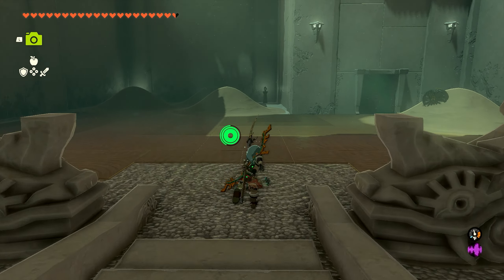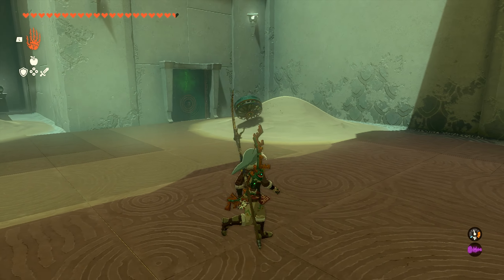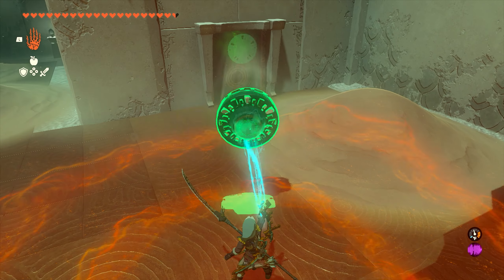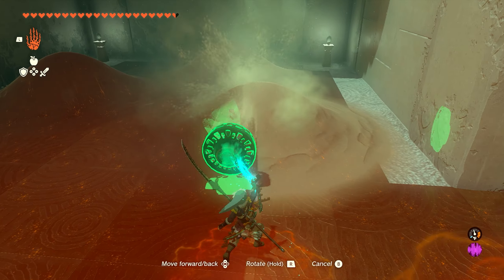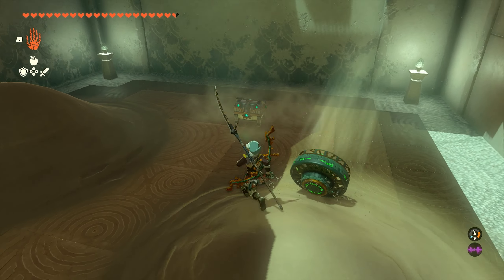Alright, so as soon as you enter the shrine, the first thing we're going to do is come down here to the right side, and we're going to pull this fan that's in the sand, and we're going to turn it on and use this to clear the sand pile in the back. You'll see we have three over here, but we really only need to focus on the one in the back, that's going to have a chest with a small key inside.